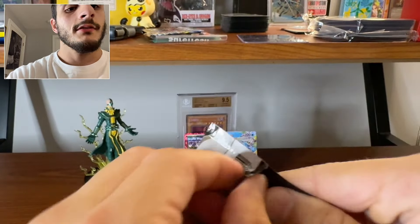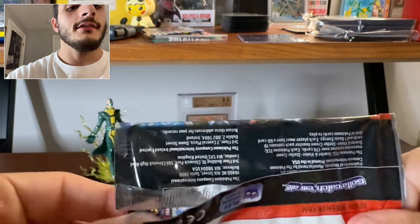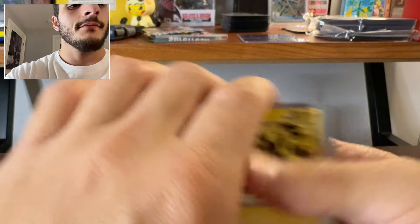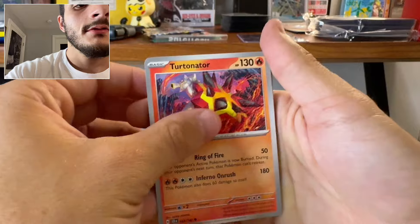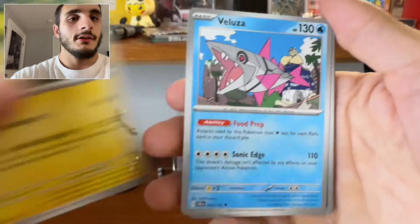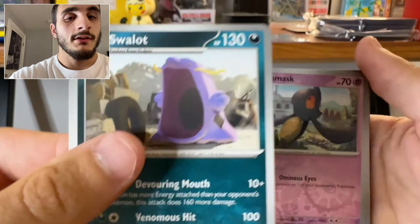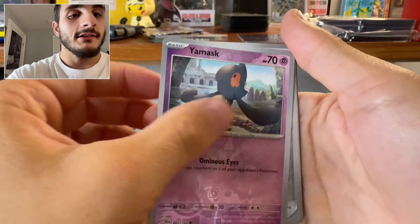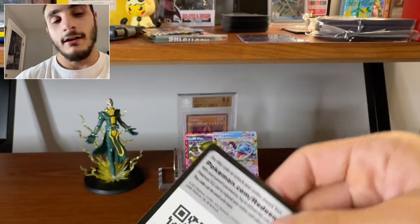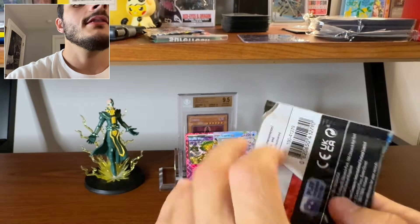Special Illustration Rare — let's go. Joltik, Turtonator, Duskull, Bellossom, Electivire, Bellibolt, Swallet. Oh wow — there's a gaping-ass mouth. Yamask, Root Fossil. Oh my God. Last pack — am I going to have to open that other ETB? I don't know.